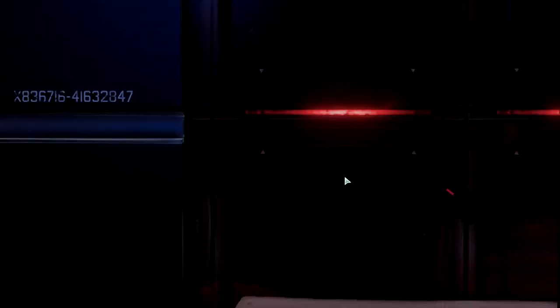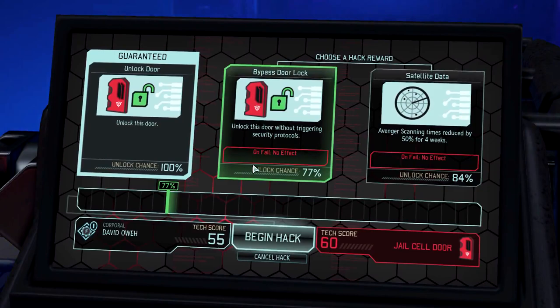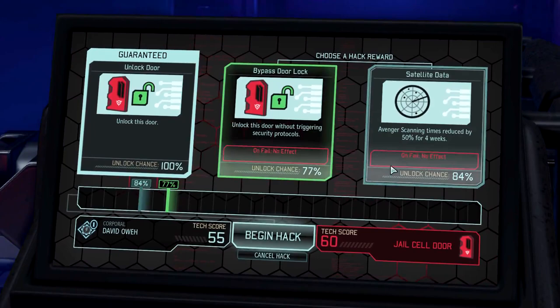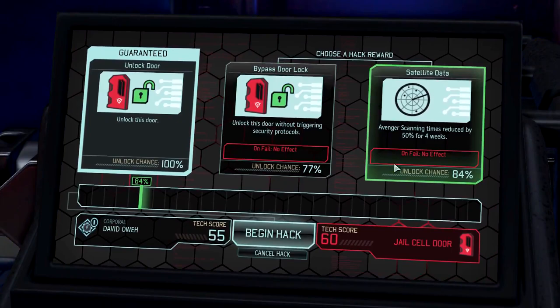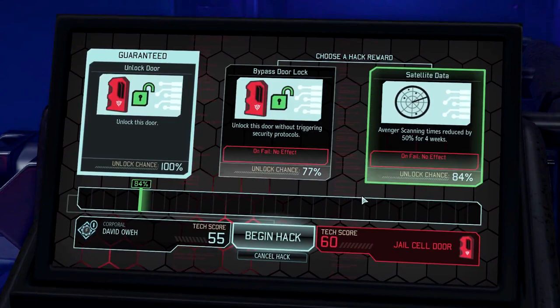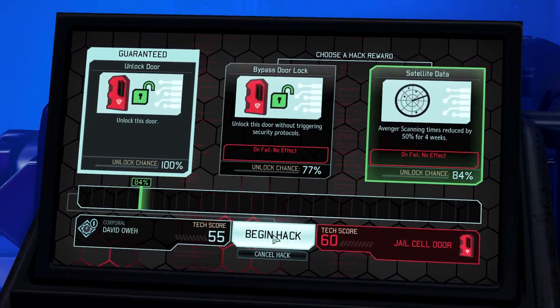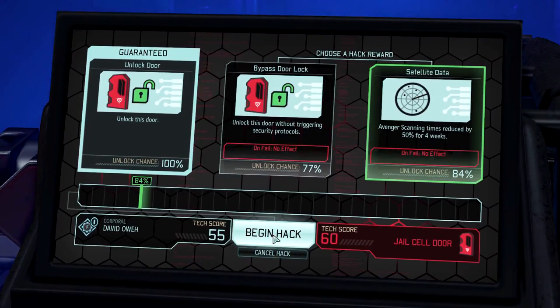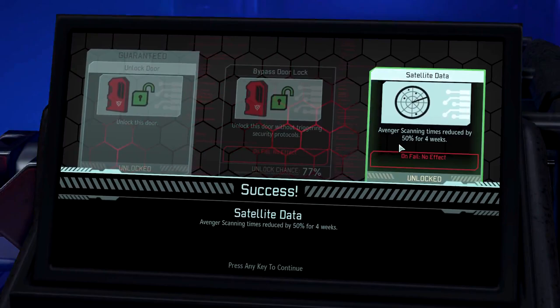Let's check it out. What do we got? Unlock the door — unlock this door without triggering security protocols. Or satellite data: Avenger scan intensities increased by 50% for 4 weeks. Ooh. I think I might go for this, to be totally honest. I mean we'll have to fight our way out, but that's pretty useful. I still got supplies and stuff to scan, and who knows what else will pop up. Let's try it. And then totally forget that I have that bonus.